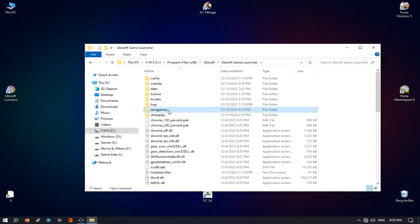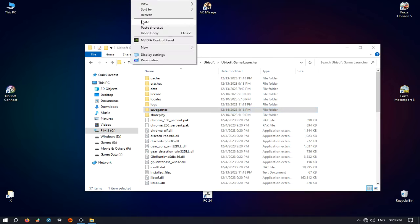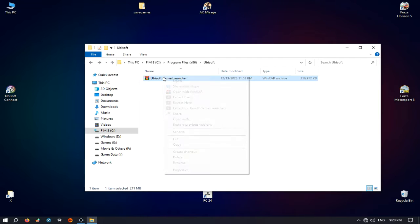Let's begin. Copy the save game folder. Then Shift-Delete the Ubisoft Game Launcher folder to remove it completely. Then extract your own backup folder there.